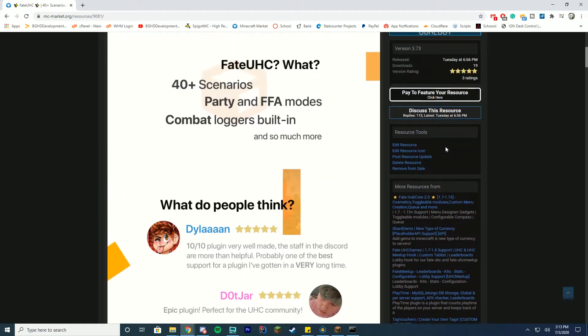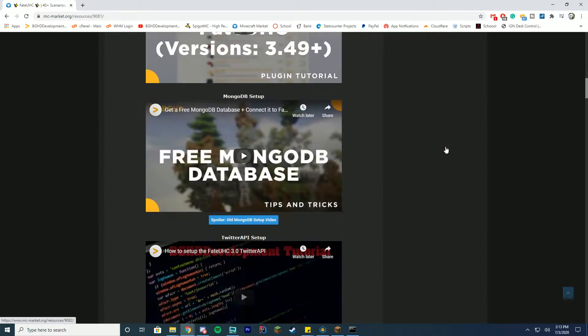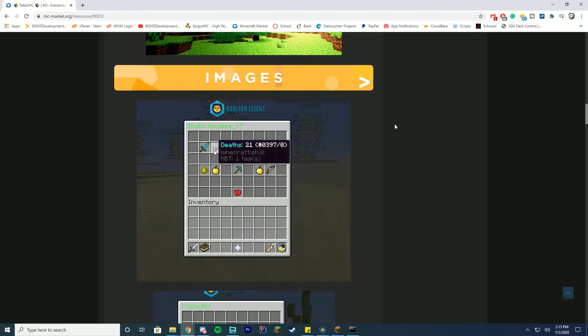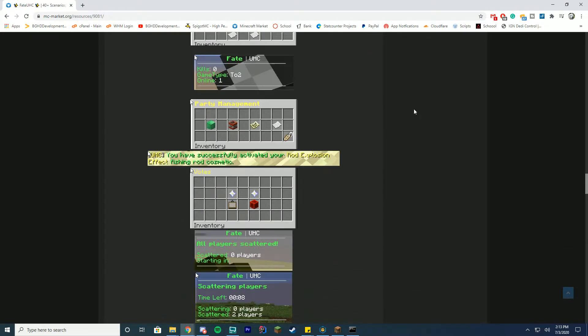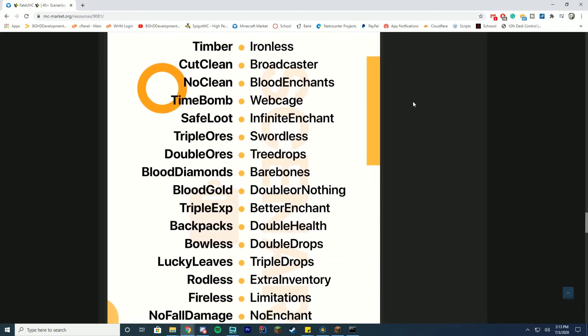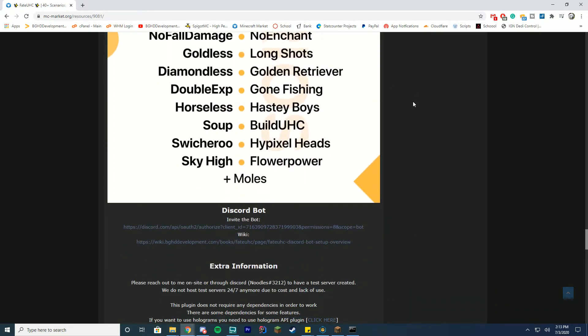Fate UHC has 40-plus scenarios, party and FFA modes, combat loggers, and all that good stuff. We have a bunch of old videos that will be redone this week so you can get a fresh look at how to use all our new systems — lots of them have been recoded. You can come to the plugin page and check it out as well. Note that 3.74 is our scenario update, which means a lot more scenarios are coming soon.